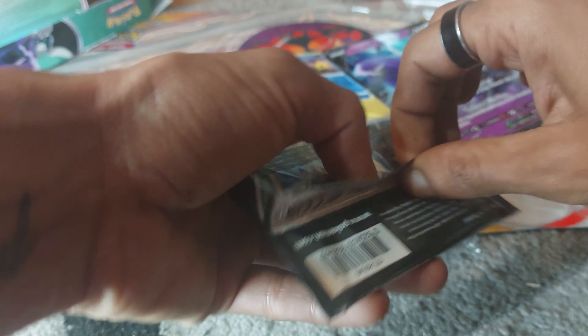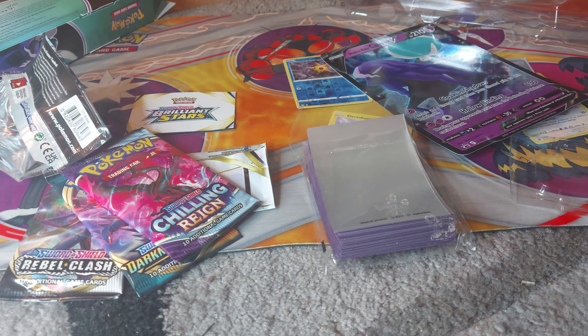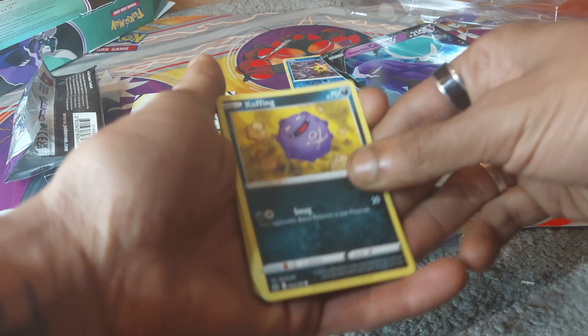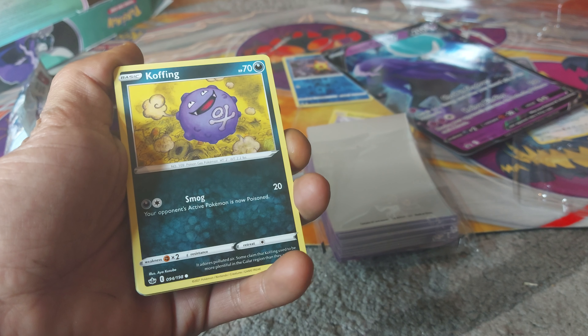Let's open this pack up and hopefully we get something decent. Got my sleeves just here in case we pull something. Okay, remove the code card. Starting this off, our very first card for today is a Koffing — 70 health points from Generation 1, being a Darkness-type Pokemon with a move of Smog.